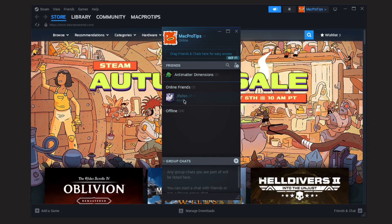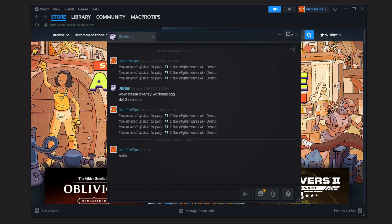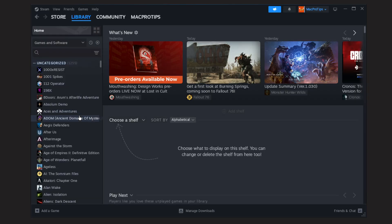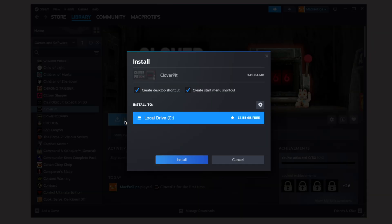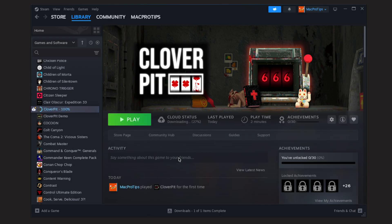Once Steam launches, we can log in to our Steam account. Once logged in, I'm going to say hello to jfishing, then go to Library, and I'm ready to download Cloverpit. Once downloaded, I can click Play to play the game.